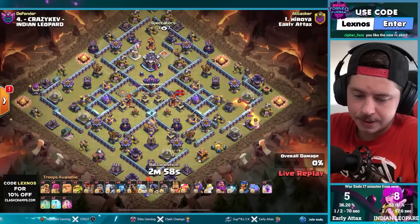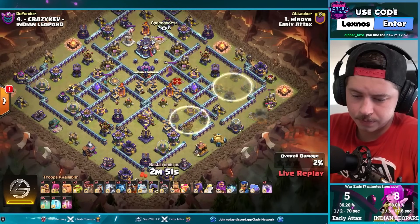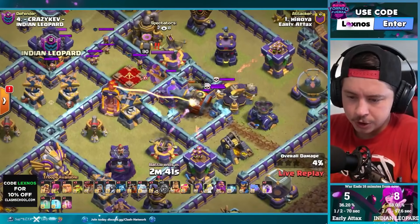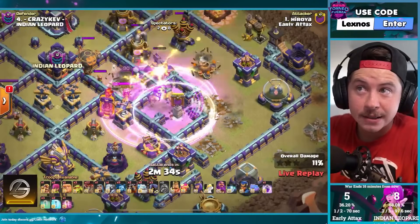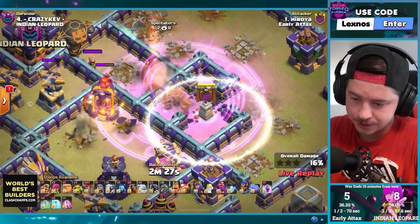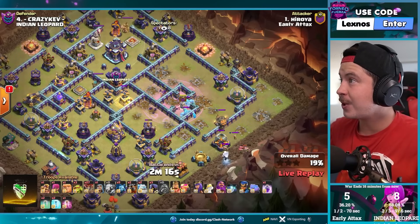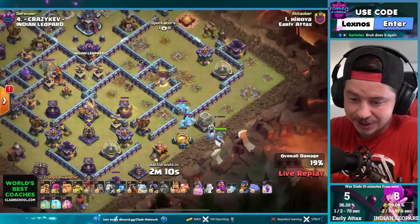Hiroyal in with some lalo — super bobs on the right side of the base. Double invis, force the battle drill to the rage tower. A drizz — this guy's got the drip. No way it's gonna work! He gets the enemy queen, he gets the inferno tower, he gets the extra expo, he gets the CC pool. What in the world did we just see? Hiroyal comes in clutch — that was cool.